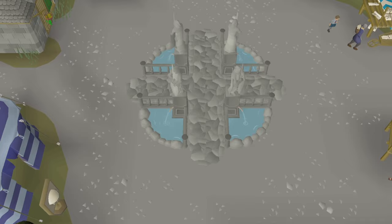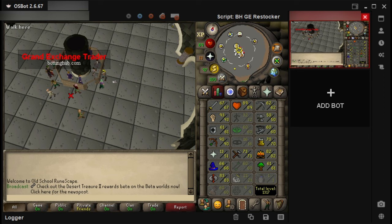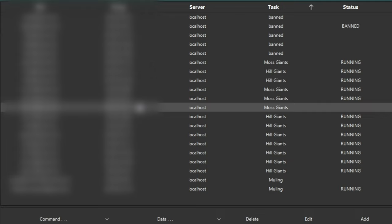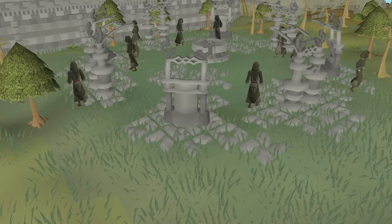Once you have prepared your accounts through free-to-play botting, you can then transition to botting in pay-to-play worlds. To easily switch to pay-to-play worlds, you can utilize the Bond Buyer feature within our scripts. From there, you can select multiple bots within the Bot Manager's dashboard, and choose a random pay-to-play world to transfer them to. Once transferred, you can then launch your bots and begin using them for different money-making activities in pay-to-play.